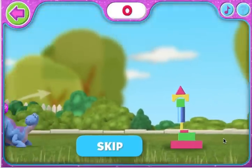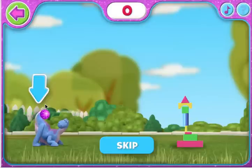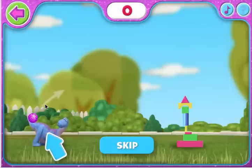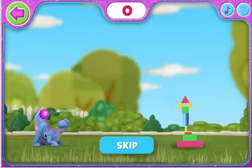Now help Bronte knock down the tippy tower. Watch Bronte's tail go up and down. Wait for the right time. Then click Bronte with the mouse to launch the sparkly ball of sparkles. Try to knock down as many blocks as possible.